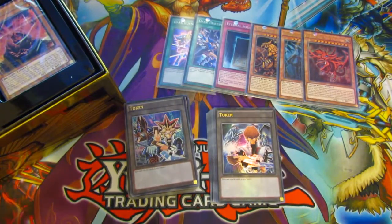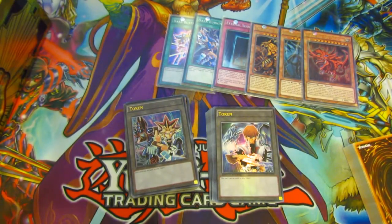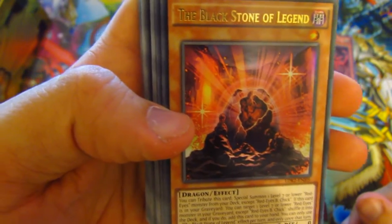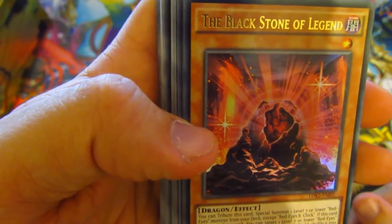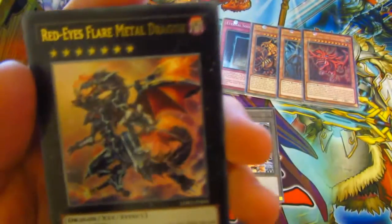So next up and finally is the Joey deck, which has got an amazing artwork on the front — which is of course the Black Stone of Legend. Let's look at the Black Stone of Legend — this is essentially like the White Stone of Legend. You can tribute this card to special summon one level 7 or lower Red-Eyes monster from your deck except Red-Eyes. If this card is in your graveyard, you can target one level 7 or lower Red-Eyes monster in your graveyard except that, shuffle it into your deck, and if you do, draw a card. This is insane! And then we have the Return of the Red-Eyes, and Red-Eyes Flare Metal Dragon.